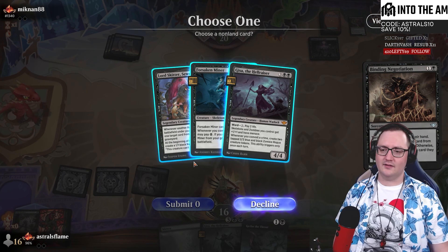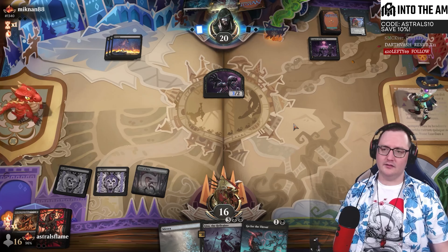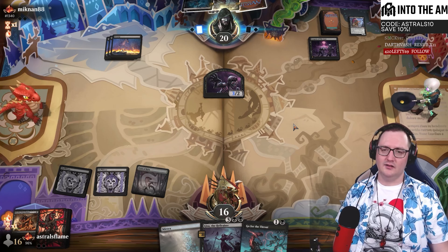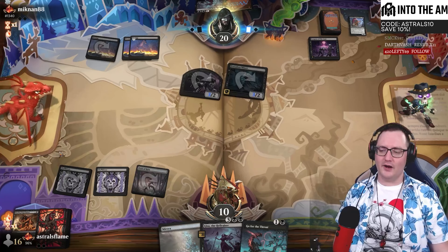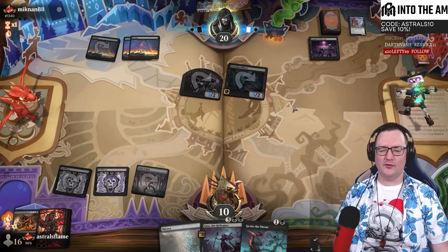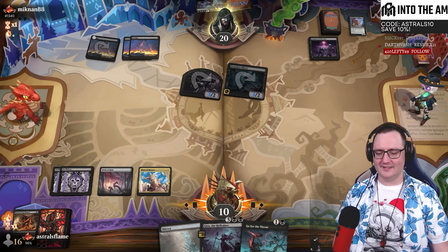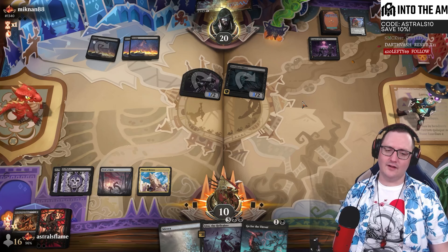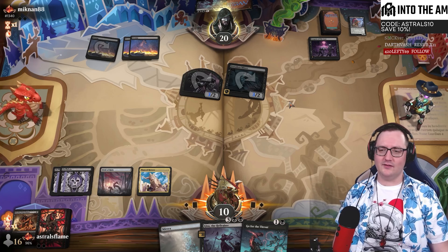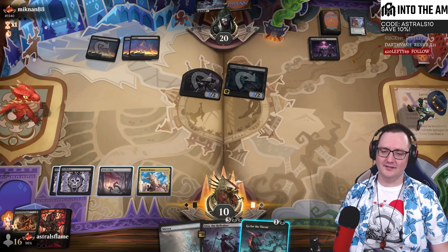Phyrexian playing Glissa. I just want it dead. Pass the turn - I am sad. Sword of Wealth and Power - that's fine. Takenuma for Caravac, Deep Cavern Bat. We're going to play Caravac, force the mill here, and then cast Binding Negotiation. Can't submit zero - that's cool. You can chain Caravacs together - Nomada's gone.